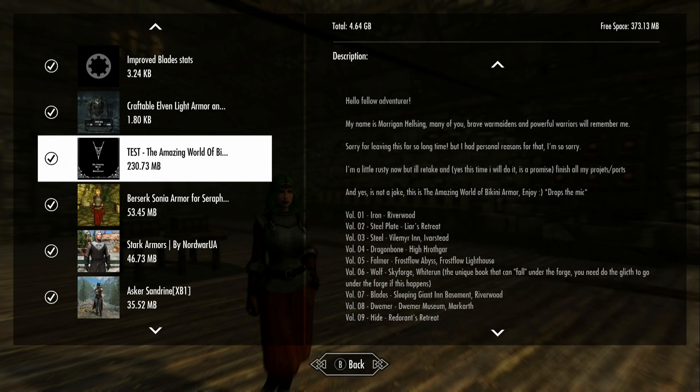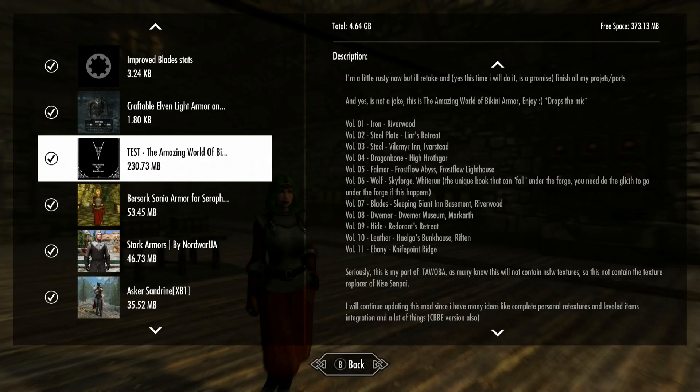First off, you have to find books for this mod to work. The books tell you where they are and where you have to go to get them. There's one — book number six — which says that book can fall under the forge, and you need to do a glitch if that book is not there. I cannot pick it up, so I will not get that book. I'm not going to try whatever glitch — that's just not me. Fix your mod, put things where they can be found and won't fall through the game, or take away these annoying book requirements.